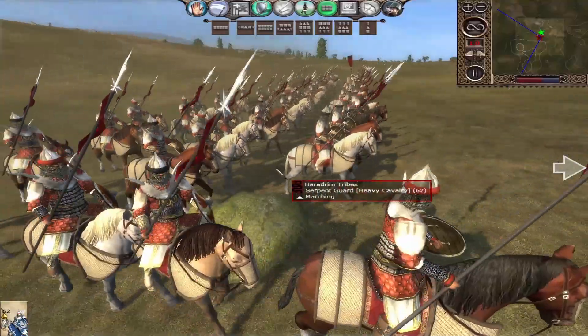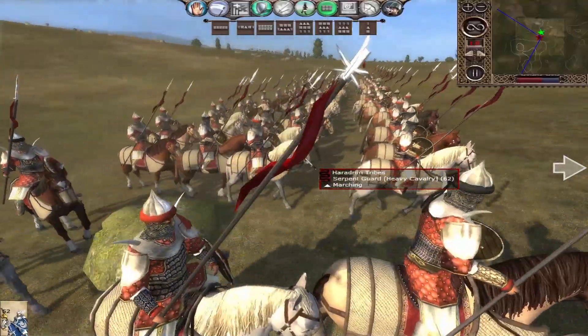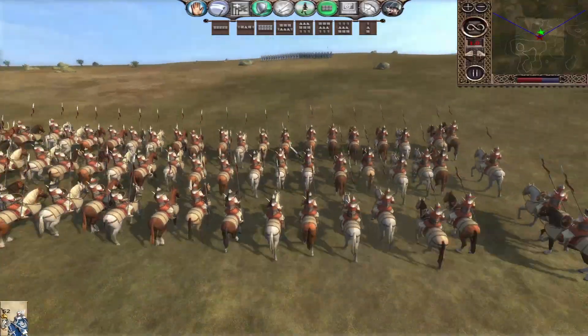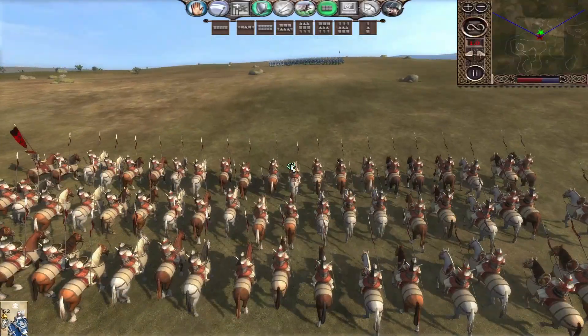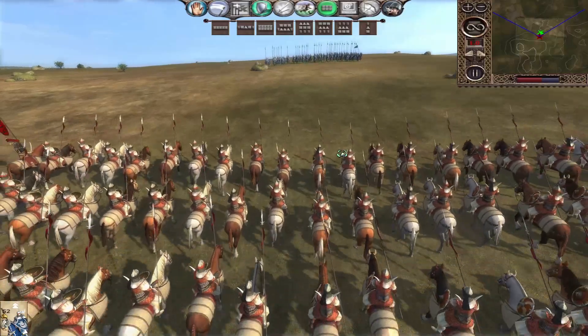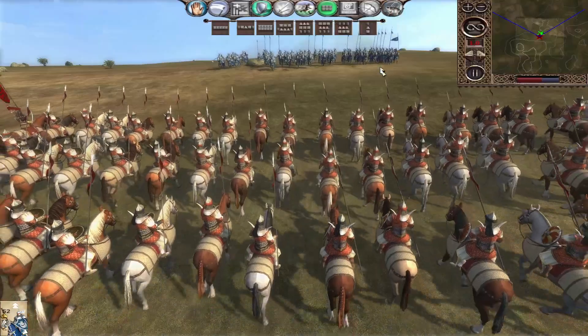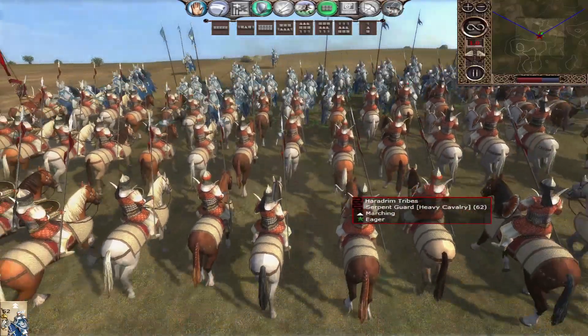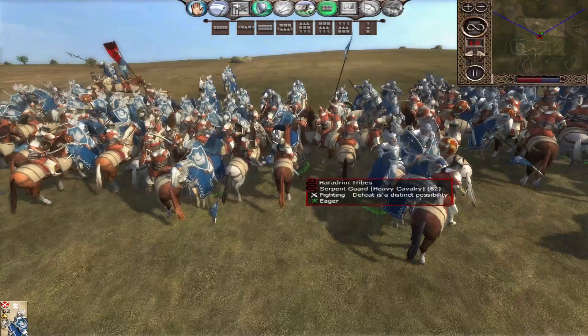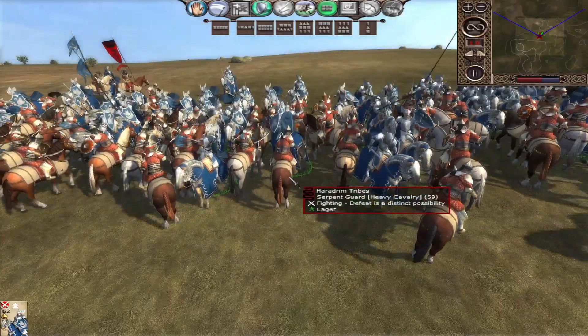In any battle you face them, you always need to be wary of cavalry units in Medieval 2 Total War, especially elite ones. But the Serpent Guard will be no match for the Knights of the Silver Swan of Dol Amroth. We do have a hill — doesn't matter. This is more just to see units killing each other, and now the lance is down. Look how awesome this can be.